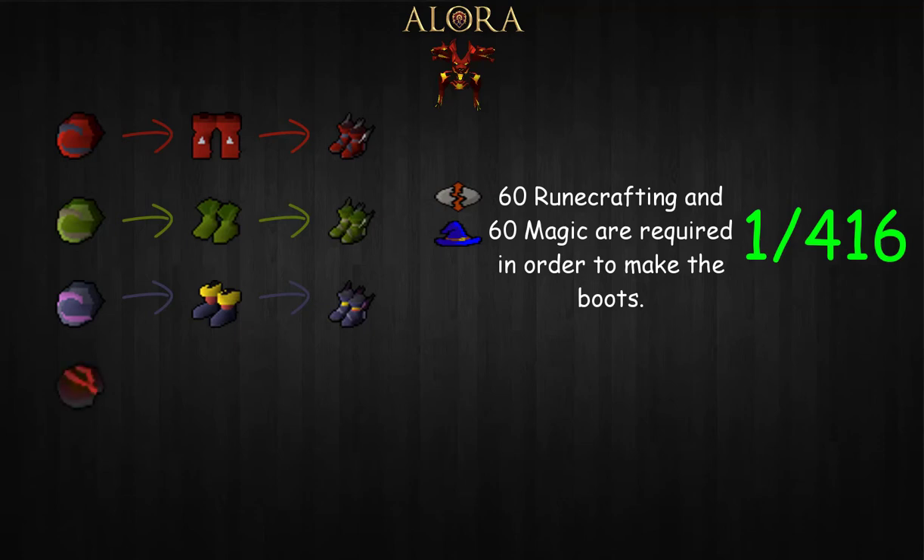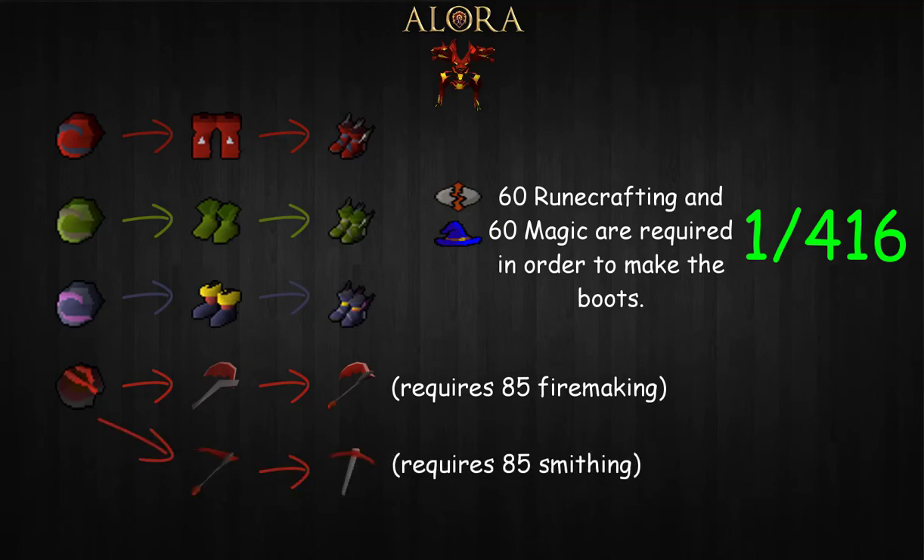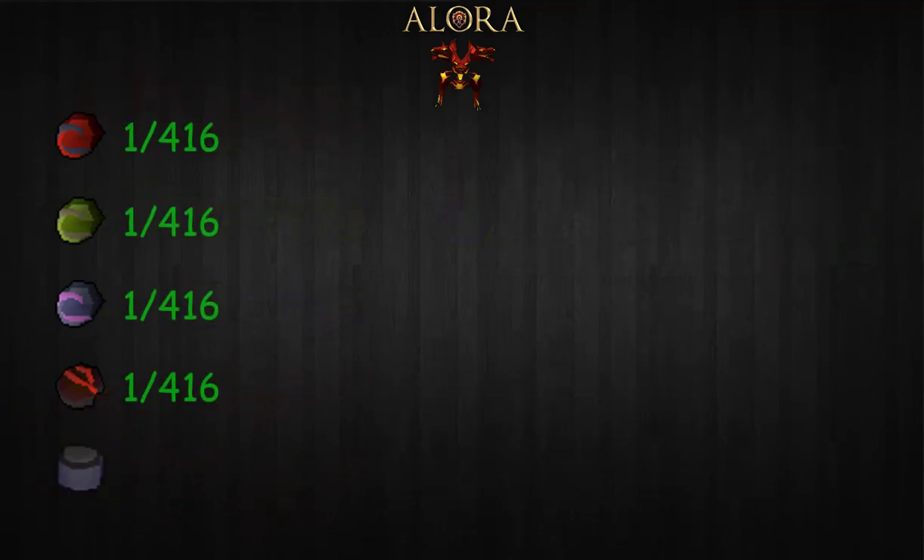There is also another item with the same drop rate percentage that doesn't quite compare with the great perks those boots have to offer, and that item is the smoldering stone. This item can be converted into either an infernal axe by using the stone on a dragon axe, or an infernal pickaxe by using it on a dragon pickaxe. Another item Cerberus drops is the jar of souls, which does not have any use at the moment — I'm sure it will have use in the future. It has a 0.06% drop rate, making the rate 1 out of 1666.